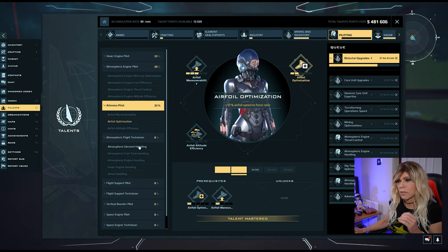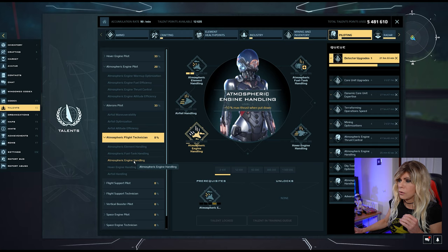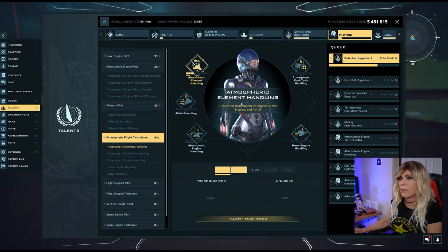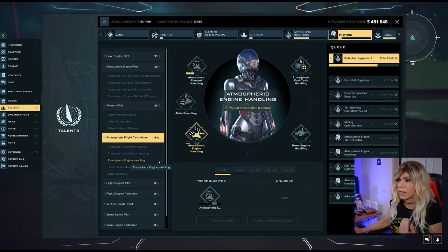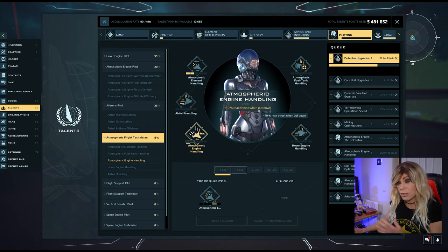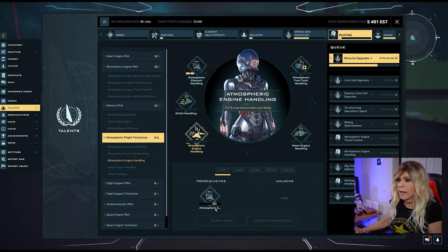Under atmospheric flight technician, atmospheric element handling gives you +2% thrust for atmospheric engines, hover engines, and airfoils — so a boost to both lift and engine thrust. You can get this to at least level 2. Most others require atmospheric thrust control level 4, for example atmospheric engine handling gives +10% max thrust when put down, but you don't need that for your first journey.